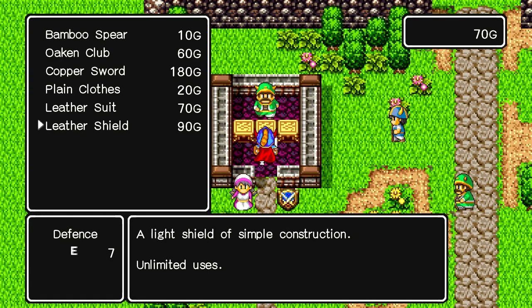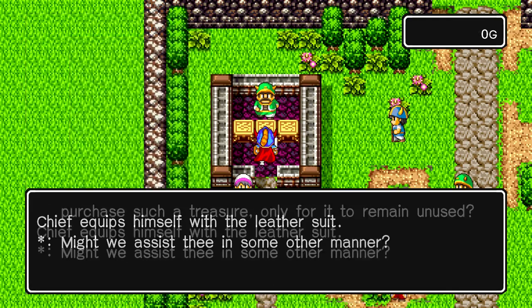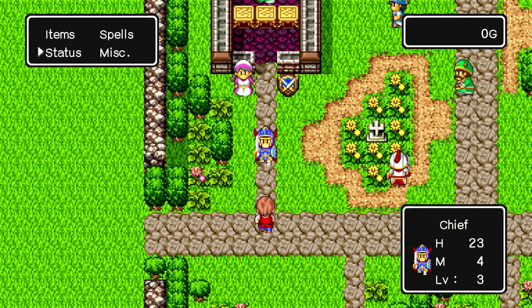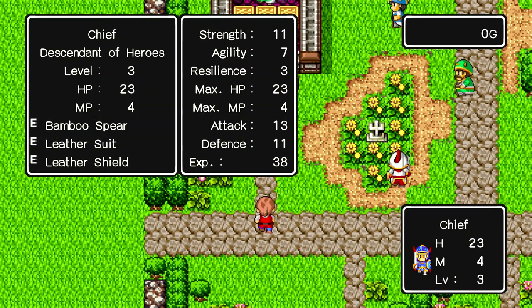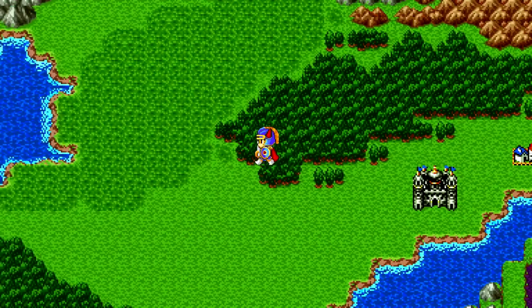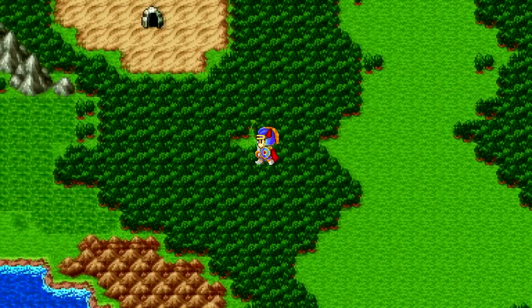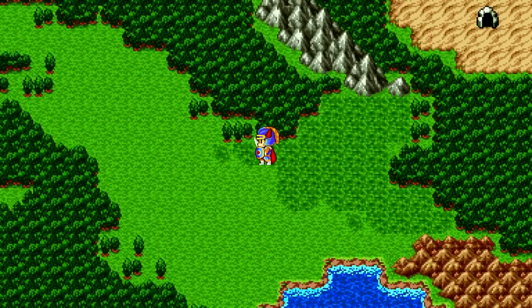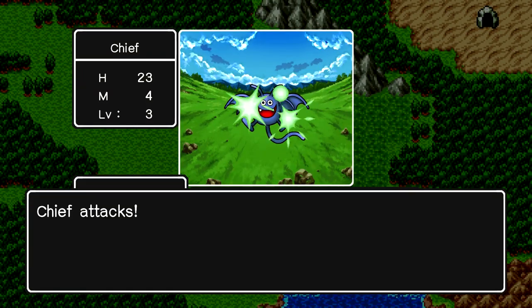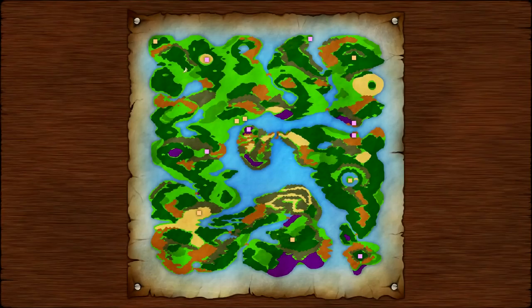We'll equip this leather suit now. Defense is high. Let's rush that place now — it's not as tough as before. There's a little shortcut people don't know about. Especially since there's a map now, that makes the game way easier. I think a lot of the difficulty in the original game was the fact that there was no map — we have a map now.